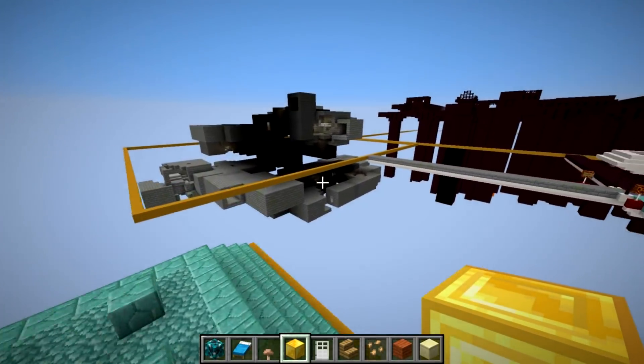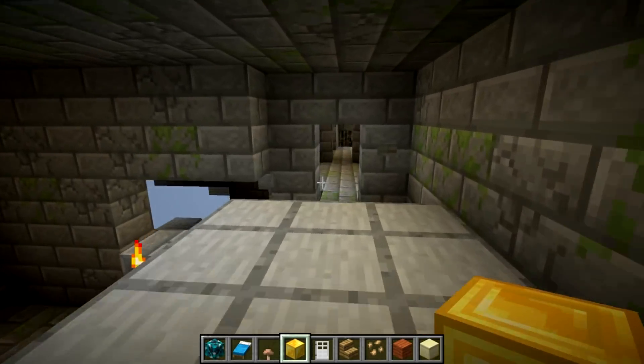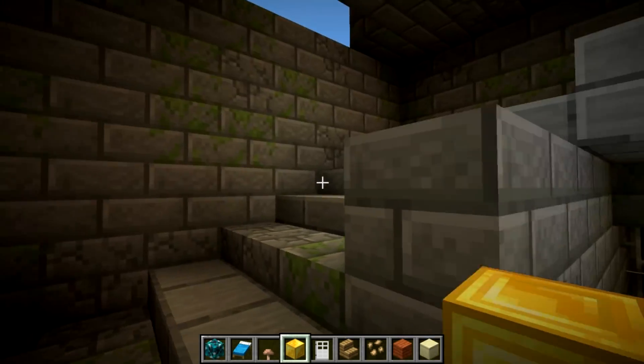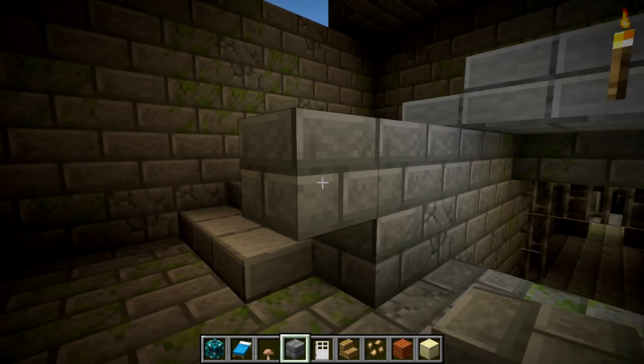Here's the gold blocks on the interior, which have changed quite a bit. Let's get over here and take a look at the stronghold. Here's what it's looking like — all the blocks in here have changed quite dramatically. The stone brick has actually changed quite a lot, as have the mossy stone brick and the cracked stone brick.